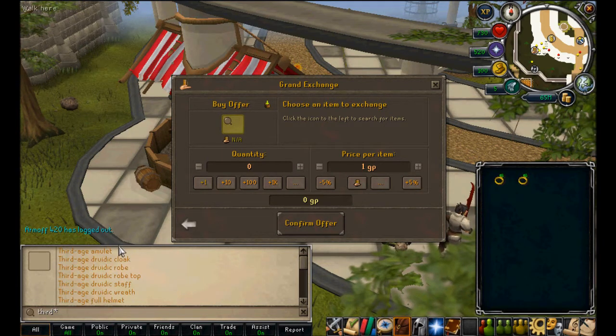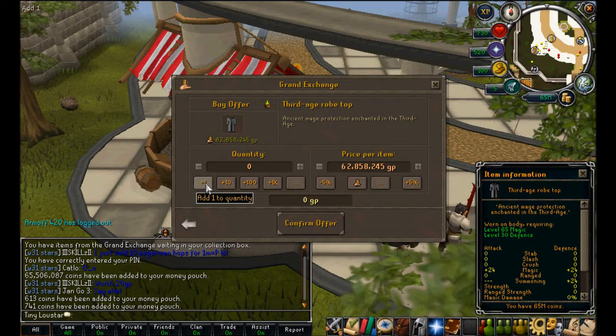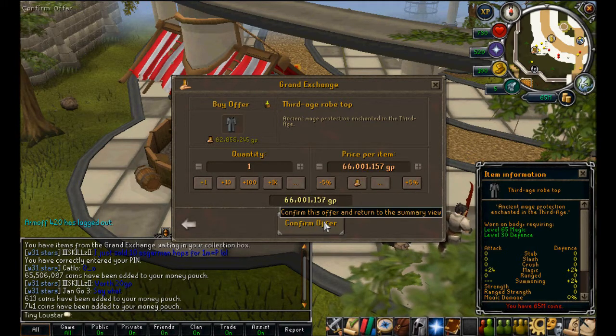So I'm going to be buying a bit — can you guess what it is? Third age mage gear! I'm going to be buying the top and the bottom.